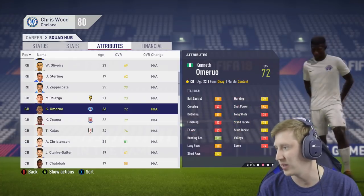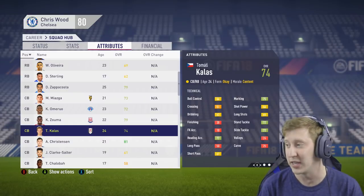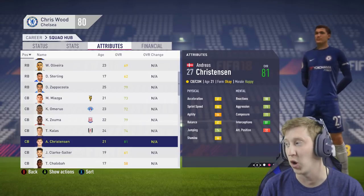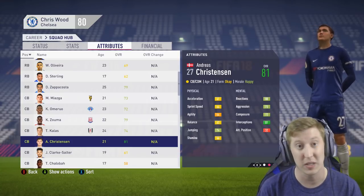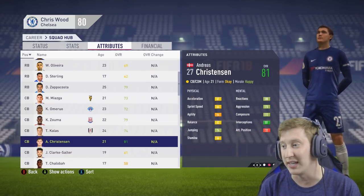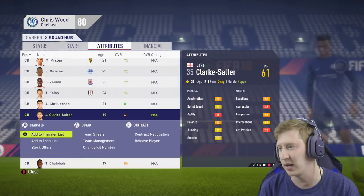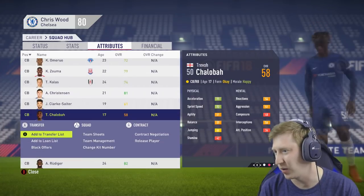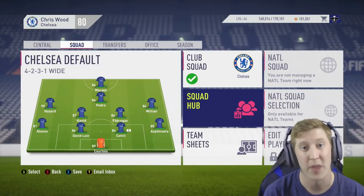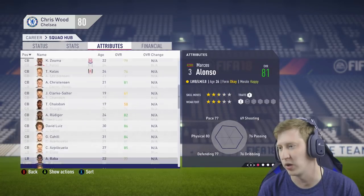Miazga is at Vitesse Arnhem. Omaruo is currently out on loan as well. Kurt Zuma is at Stoke City and Thomas Kalas is at Fulham right now. Andreas Christensen is 81 rated overall — seems like he's going to be a very good option for me this year. I'm surprised his rating is quite so high, but very pleased that he's of the quality we'll need. He's actually rated higher than Kurt Zuma, which surprises me. Jake Clark-Salter I'll send out on loan. At present I don't think we're going to need to look for anyone at centre-back because we do have Antonio Rudiger in at the club as well.